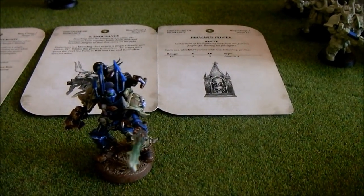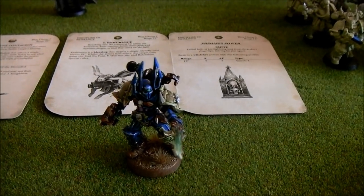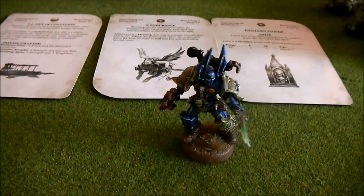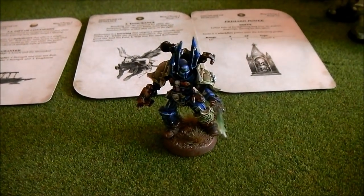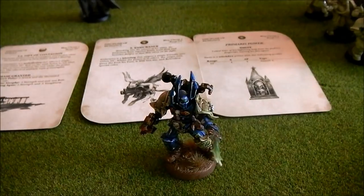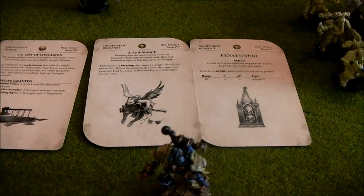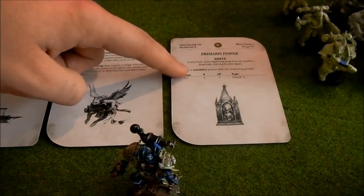This is one of the models Jacob had to paint for our first game — 200 points required. His models are scattered in different squads because in the old Codex they all had close combat weapons and shooting, but now they're split up. The Sorcerer's spells are Gift of Contagion, Endurance, and Smite.